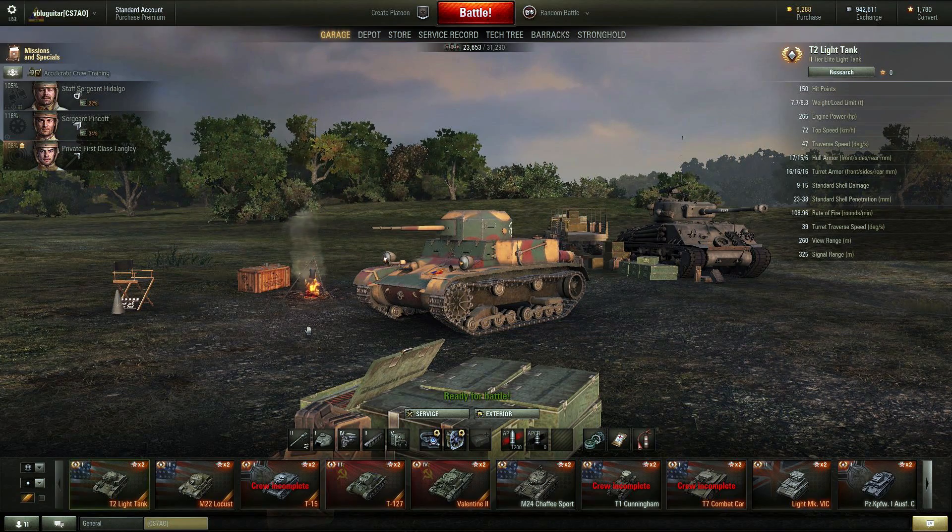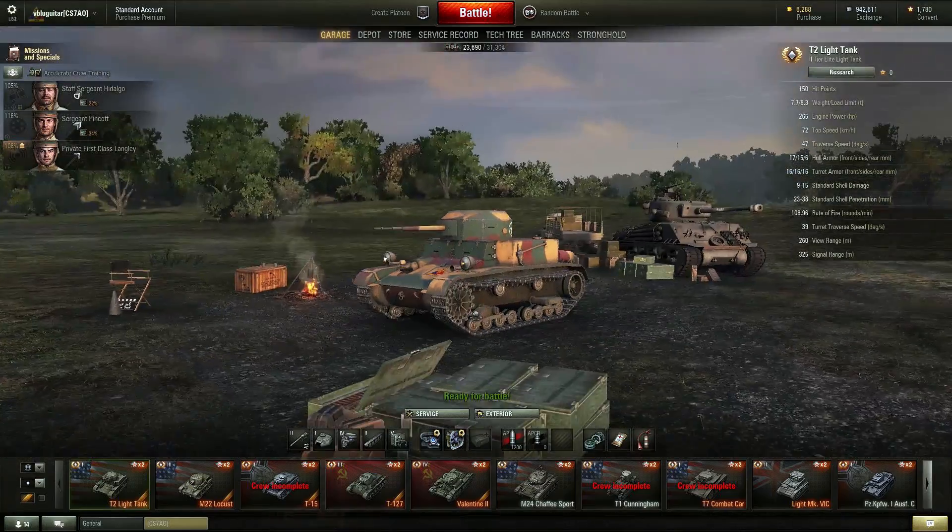Then I have two funny battles to show you. The first is going to be in the Sexton, which is also half off this weekend. I never play it, but I did play it last weekend with my friend Dan because he's still at tier four, so I took the Sexton out and had some fun — we actually had one really good battle. After that I have a surprise for you, so anyway we're going to go ahead and take a real quick look at the weaknesses and strengths of the T2 Light Tank.